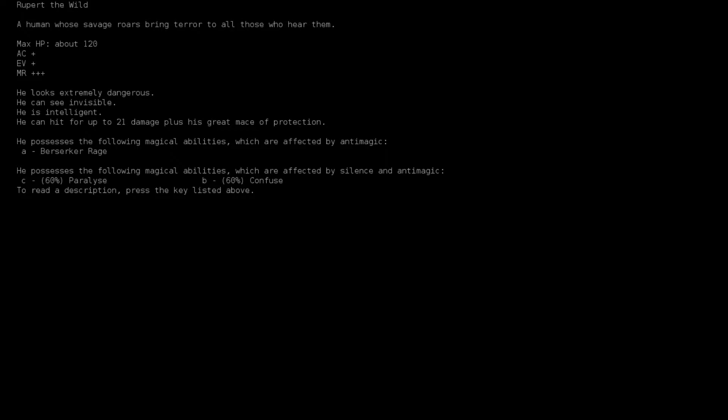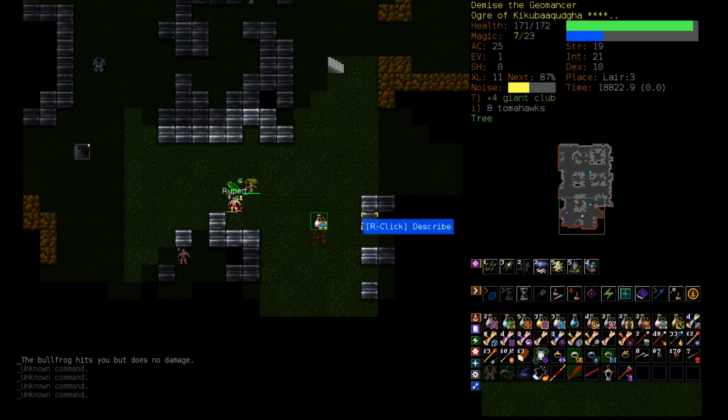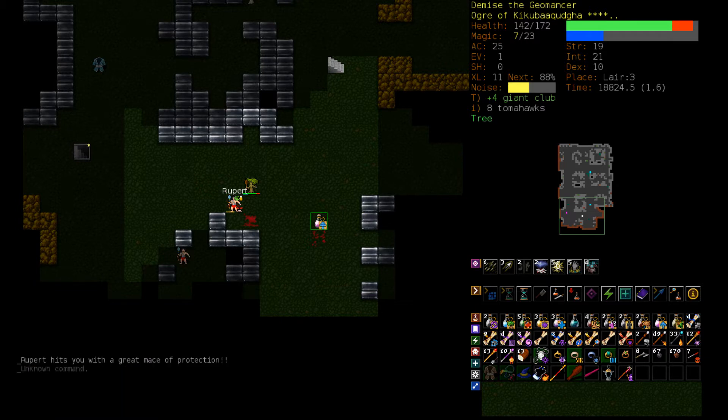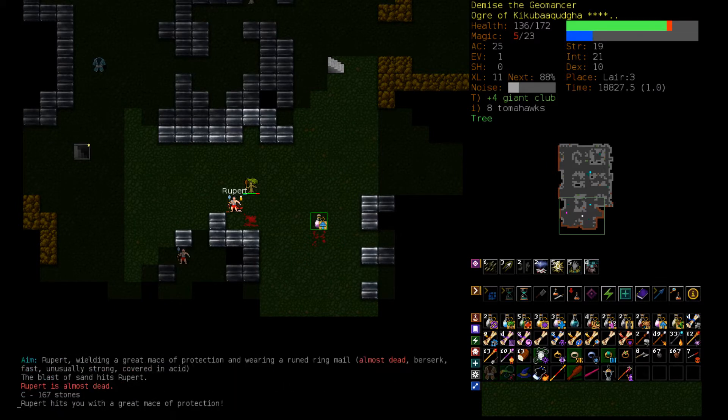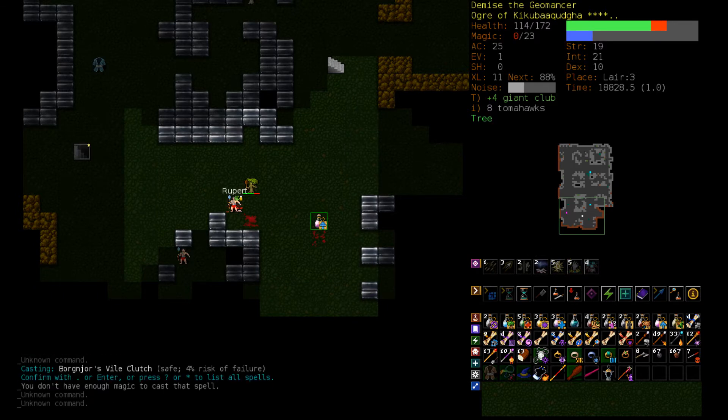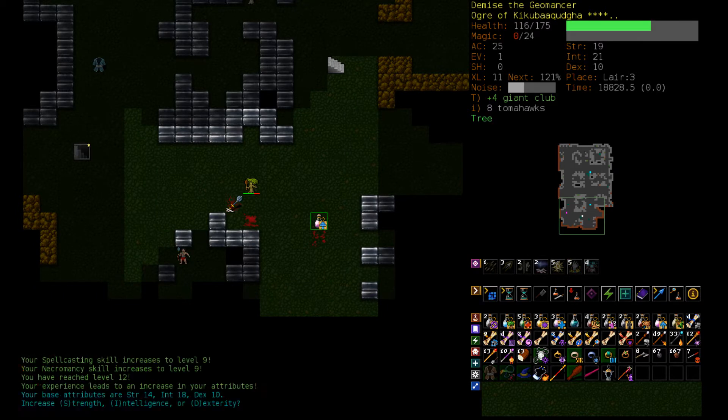Alright, we have a Giant Club. We are a Tree. Maybe Sandblast him. He's not Constricted anymore — let's Vile Clutch. We're out of Magic, so hit him with the Giant Club. We are the greater Mace user obviously — between us and Rupert, we are the better.